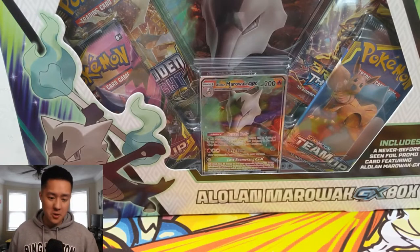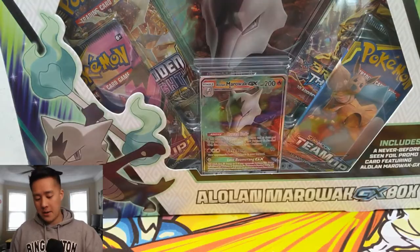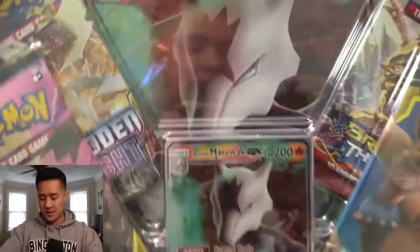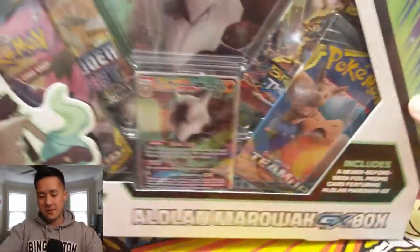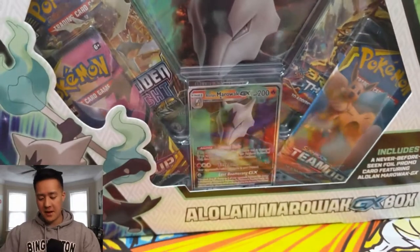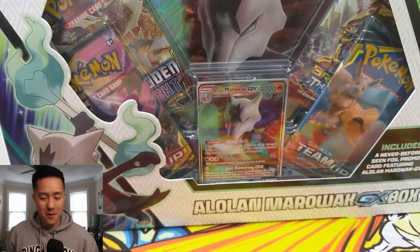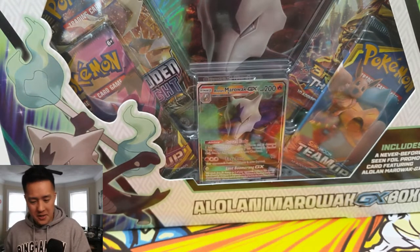What is up guys, it's Wanted Turtle. Today we are doing a new Pokemon opening — we're opening up an Alolan Marowak GX box. I was excited about this at first; I was always a big fan of Cubone, I always thought it was very cute, and I think the Alolan Marowak is very cool.